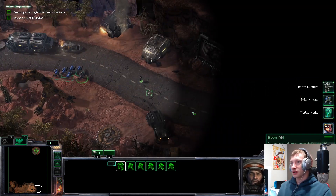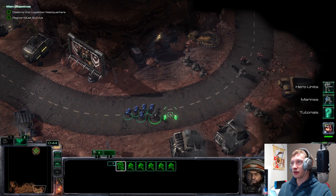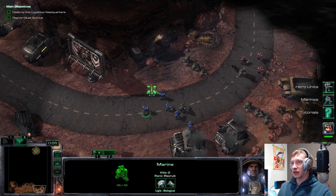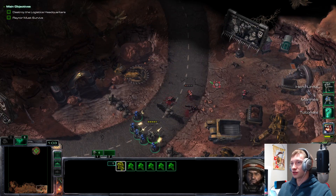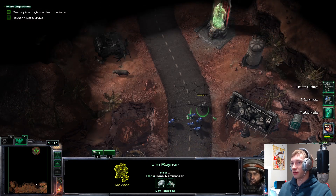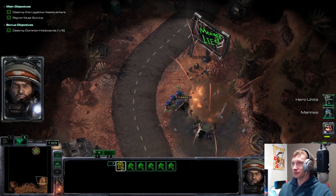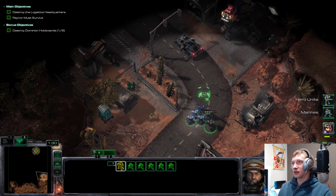If you think this is one of the harder missions, it shouldn't be. If you have bad micro, stop your units here, put Raynor in front, make a line formation, then just run them in and fight when they're all in range. See, wasn't that bad — we only lost some health on Raynor. You can do stutter step if you can do it.